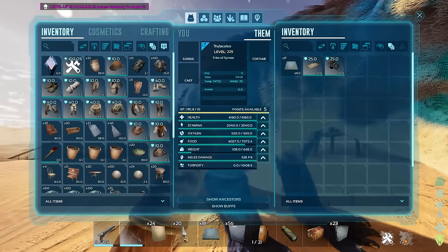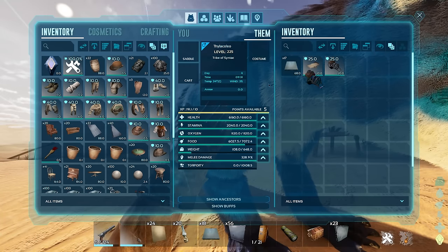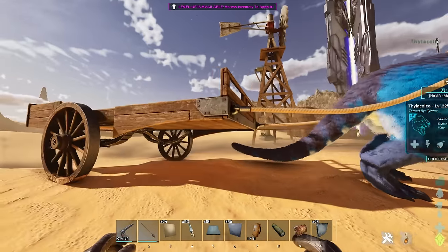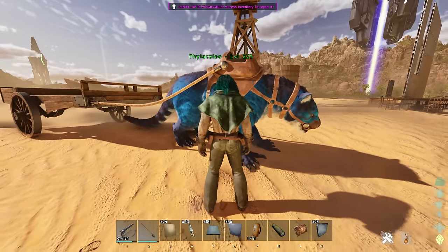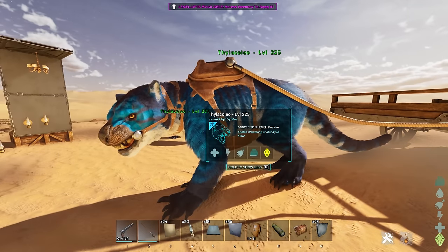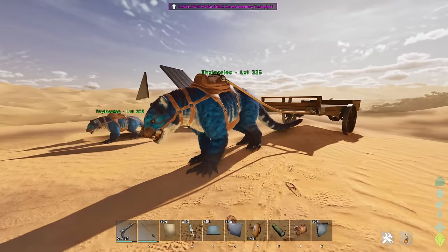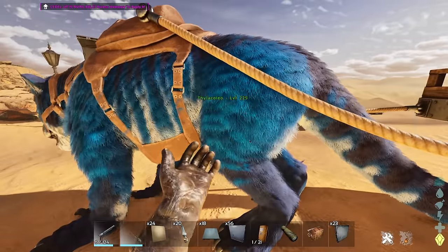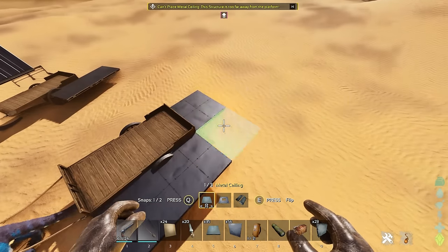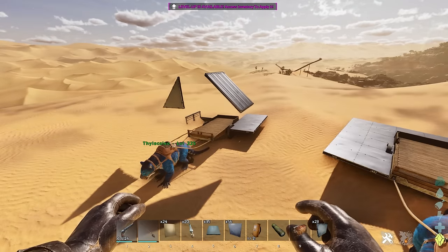Let me show you how the cart works. If you want to get the cart onto a saddle, you have to place the saddle down and then place the cart onto the creature. You can see it pretty much just connects to the saddle. This will only really work with creatures of this size — it's not going to work on a Rex. Creatures that do work include Thylas, Equus, Parasaurs, and Iguanodons, and probably many more of a similar size.